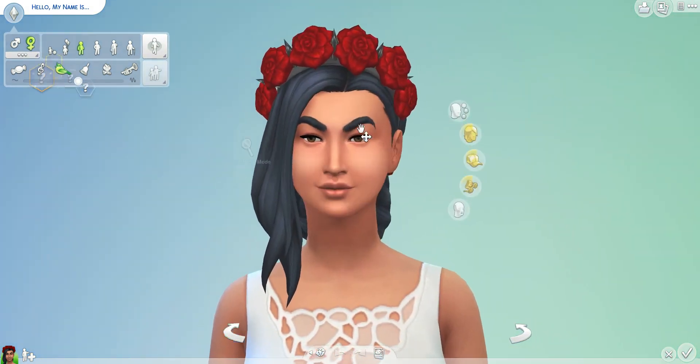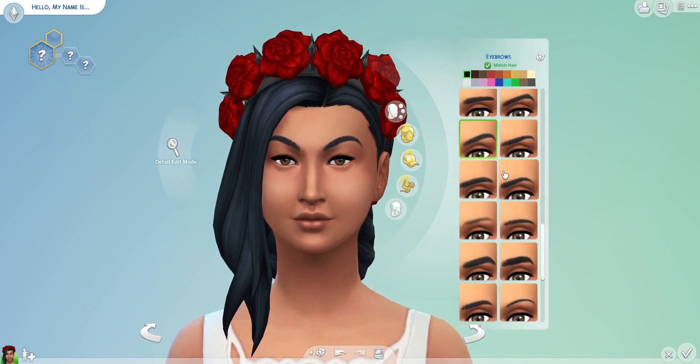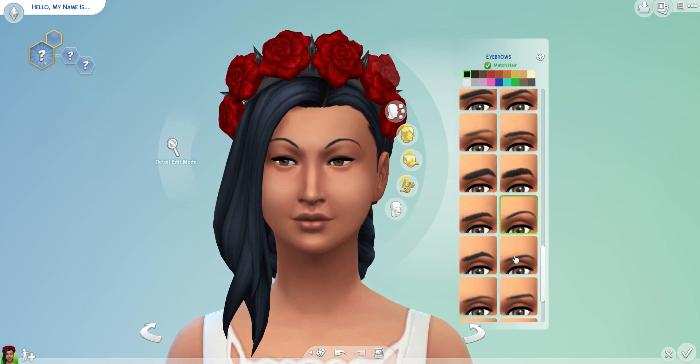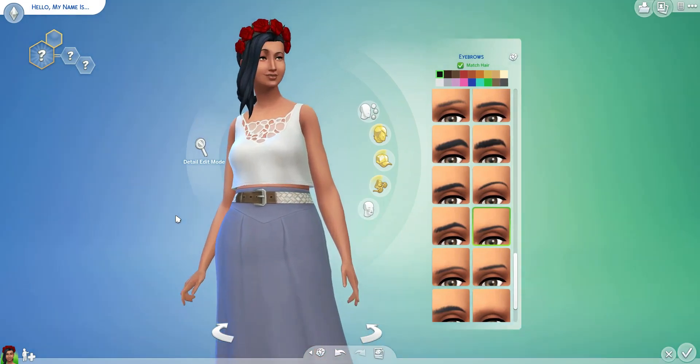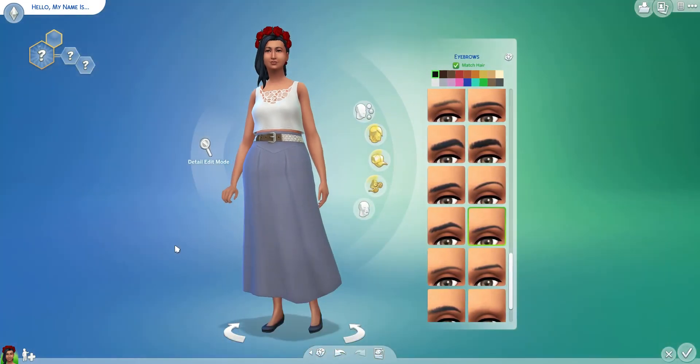So what we will do — we will fix up the eyebrows. They're a little bit thick so let's thin them out a little bit. Maybe even reshape them. I'm thinking a flatter brow might be nice on her. I'm going to keep the hair — I actually quite like the look of that hair. I think that brow's great.